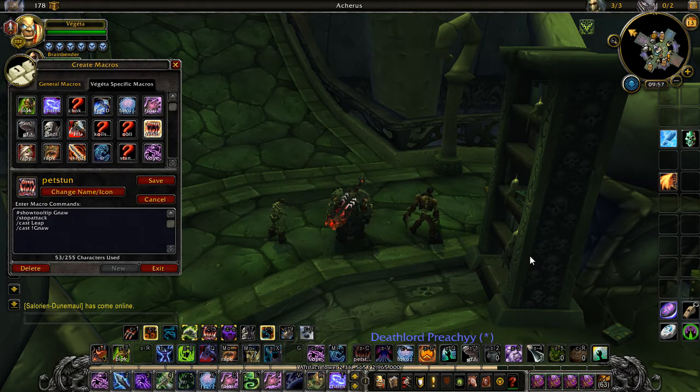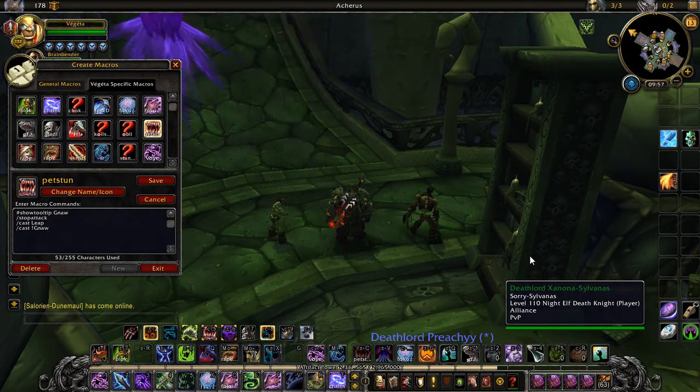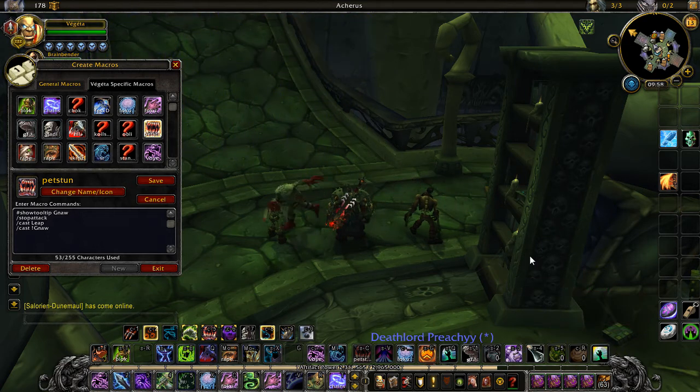I'll start with Focus macros. Focus macros allow you to cast a certain spell without having to select the target manually — that is what saves you precious time in Arena. You have Focus Kick to interrupt your focus target, healers mainly, Focus Stun aka Asphyxiate, Focus Grip, and Focus Dark Simulacrum.